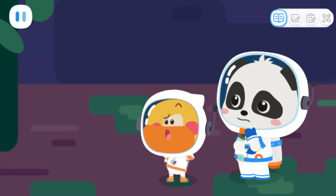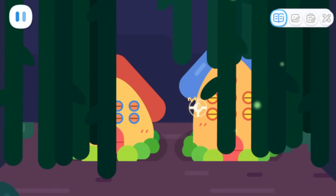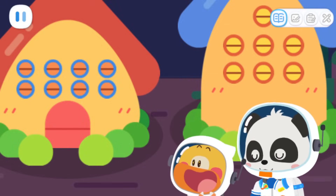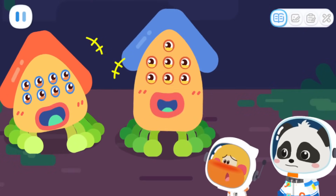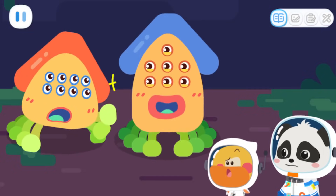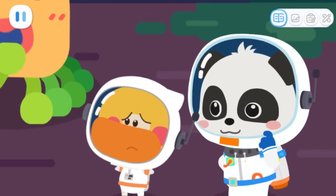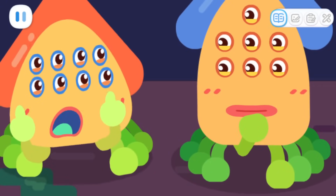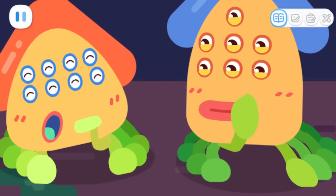The vines are blocking the way! Kids, help me push aside the vines! These are the aliens' houses, right? Excuse me! Is anyone here? So the house is an alien! I can't understand what they are saying! Let's translate it! Activate translation mode!